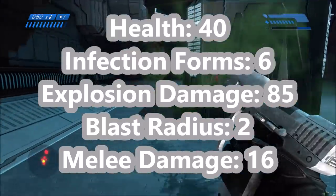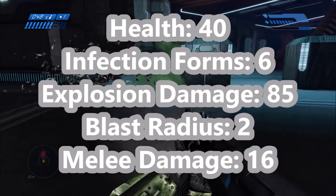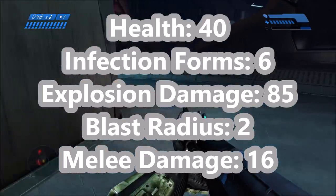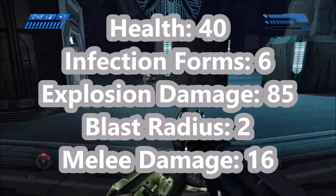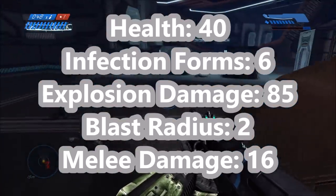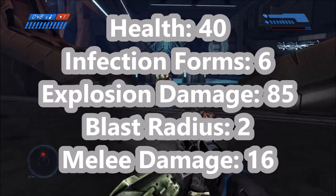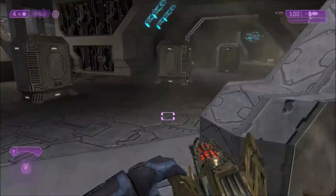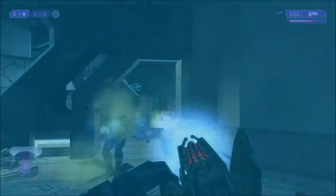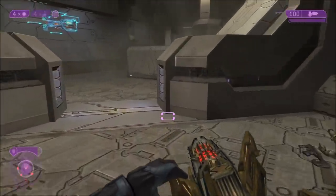In Halo 1, the flood carrier has a health of 40 before it dies. When it dies, it explodes and releases up to six infection forms. The explosion damage, if you catch all of it, does 85 points of damage, and the explosion has a blast radius of 2 world units — not meters, just to clarify. Interestingly, the flood carriers also have a melee damage of 16 points attached to them, though I've never seen them use it.